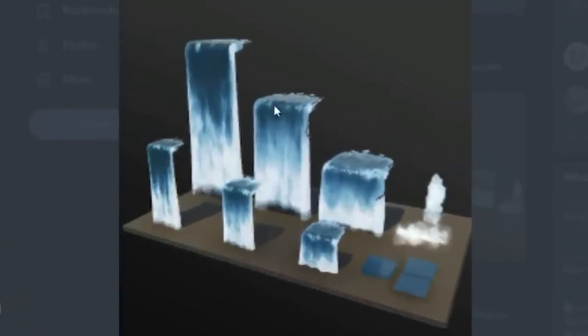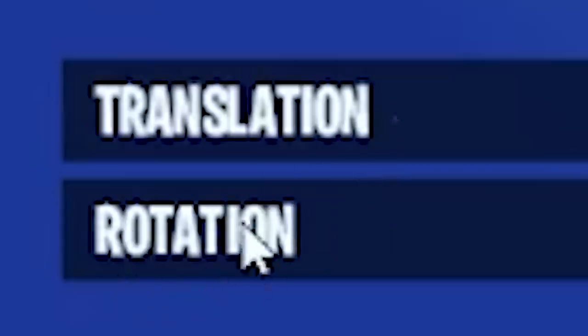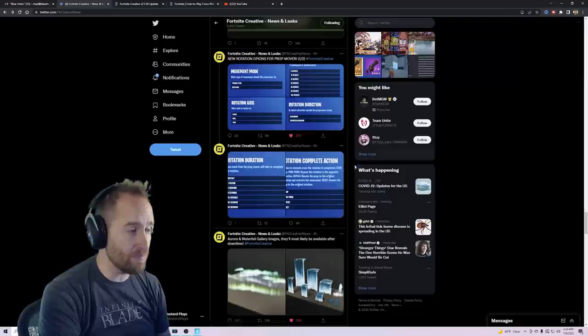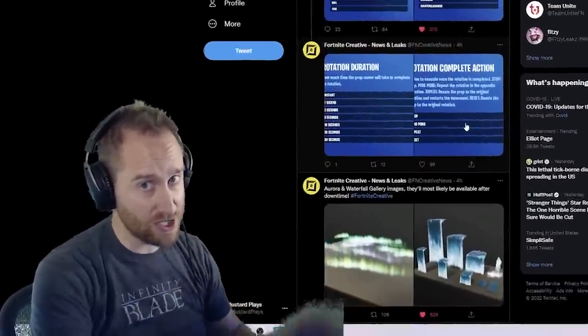We're starting with leaks. We have updated images of the waterfalls, which I can't wait for. The prop mover is supposed to get rotation, so you can rotate it up to 360 degrees, and you can control the pitch, roll, or yaw. This is gonna be a game changer for the prop mover. There are some issues with the prop mover we'll talk about in just a second.